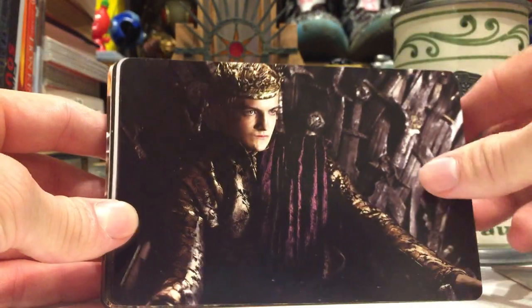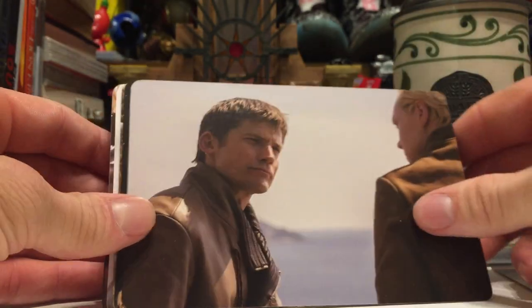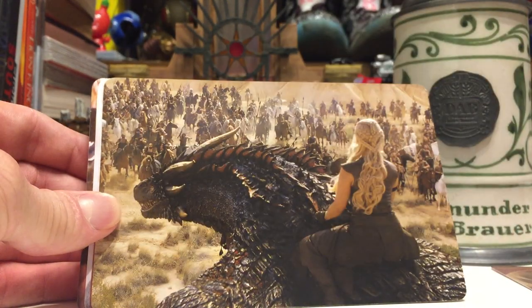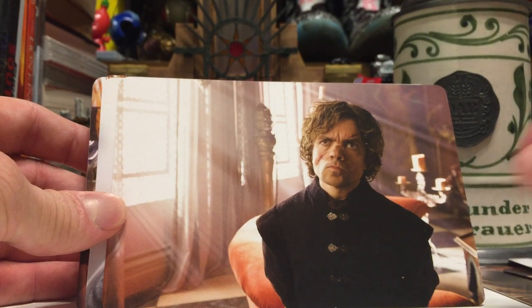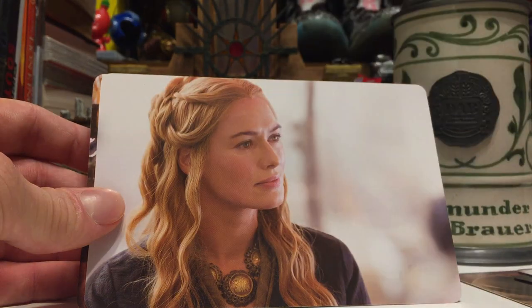Tyrion pondering something. Another insolent Joffrey. There's a nice portrait of Jon Snow. Jaime looking quite sarcastic with Brienne. Hodor all roughed up. Daenerys on top of Drogon in front of some Dothraki. This is that picture somebody edited to book-accurate Tyrion. Everyday Cersei.